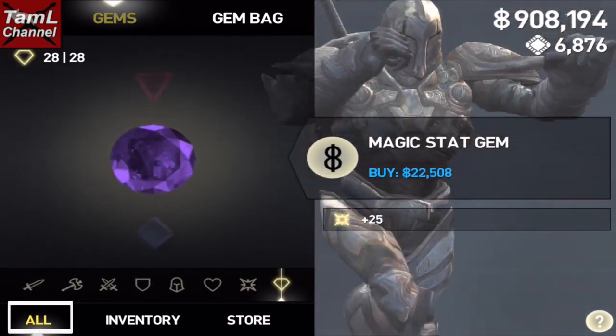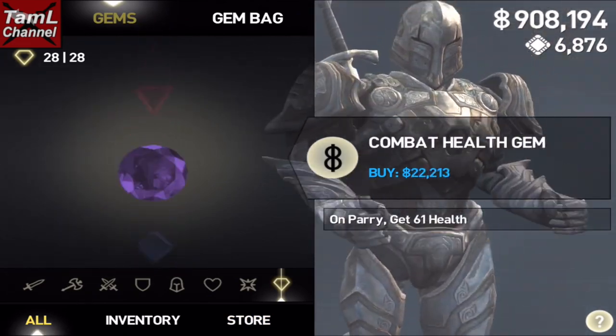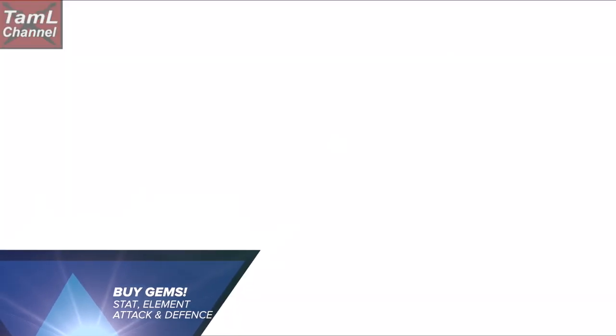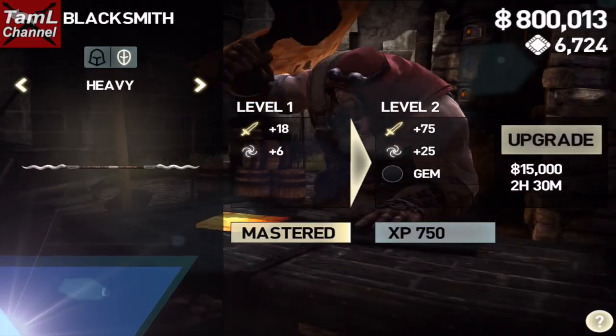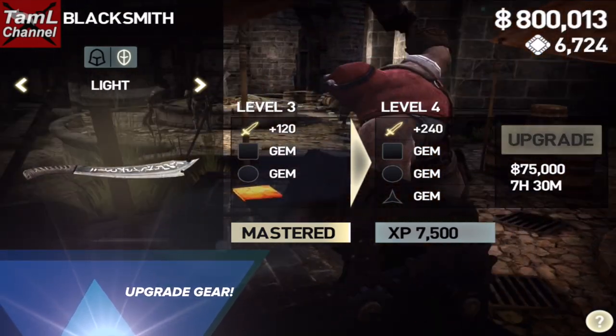If you have inventory selected, you won't see what's on offer. Also buy gems — I'd say buy stat gems and element attack and particularly element defense gems. Also upgrade your gear with gold.